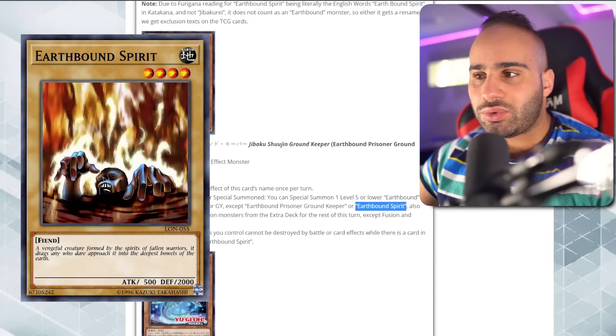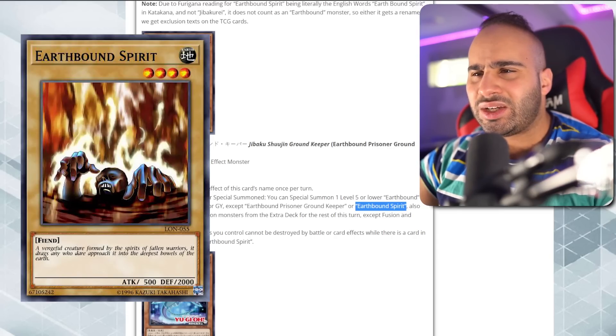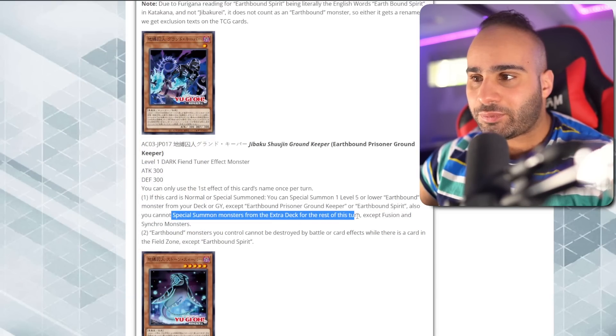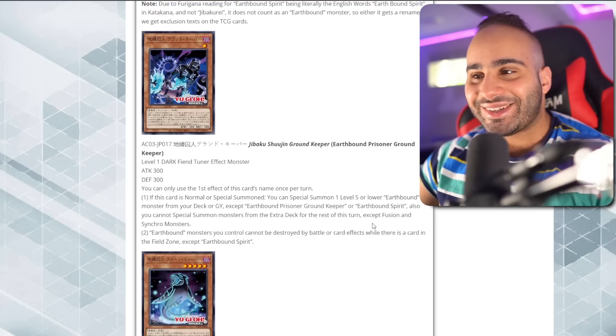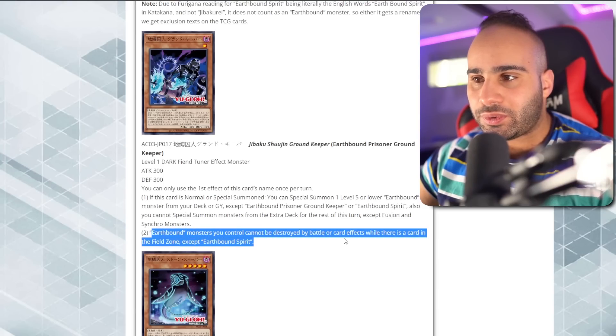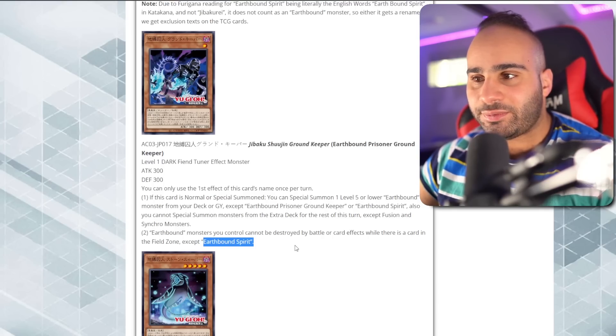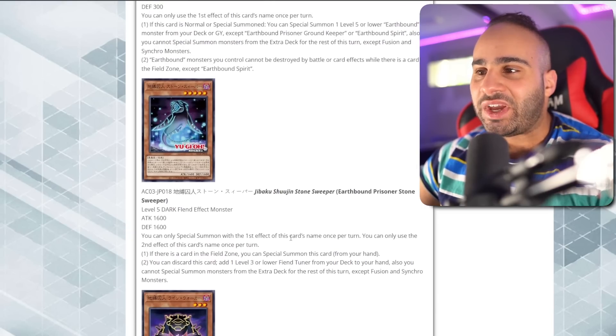Except itself, or a card that's not even supposed to be an Earthbound monster — I think it was a monster played by like a Bakura or something. Also, you can special summon monsters from the Extra Deck for the rest of the turn except Fusion and Synchro monsters. Earthbound monsters you control cannot be destroyed by battle or card effects while there is a card in the field zone, except Earthbound Spirit. How are you even getting Earthbound Spirit, which is a Level 4 vanilla monster, in the field zone? That's literally impossible.